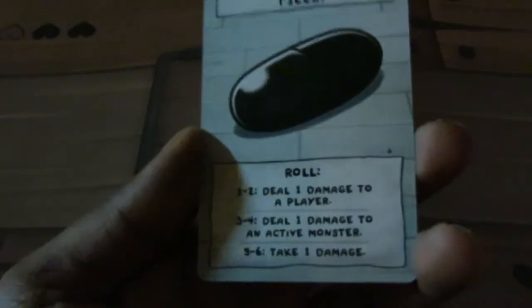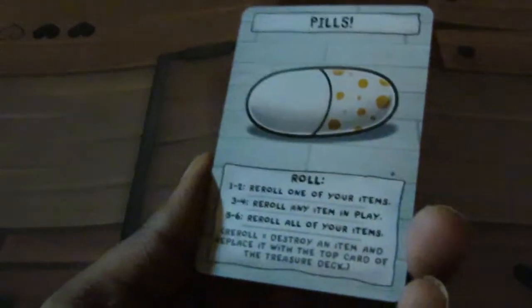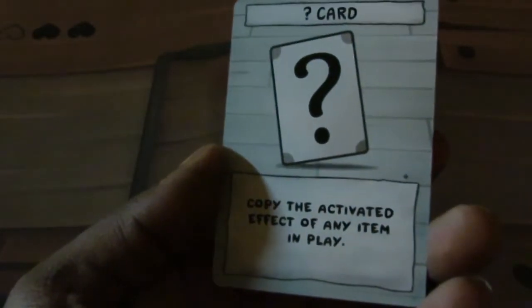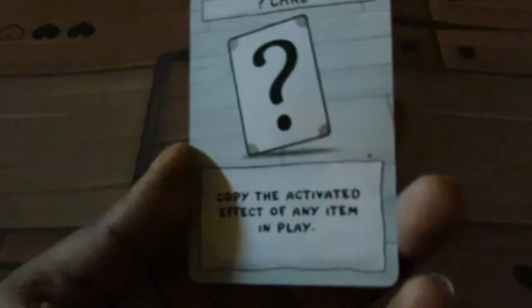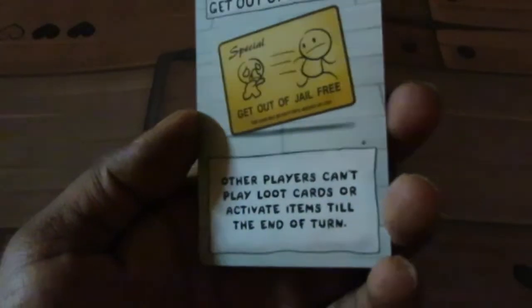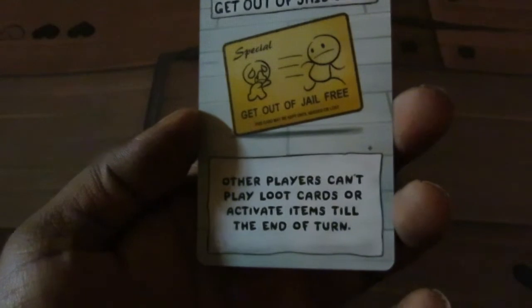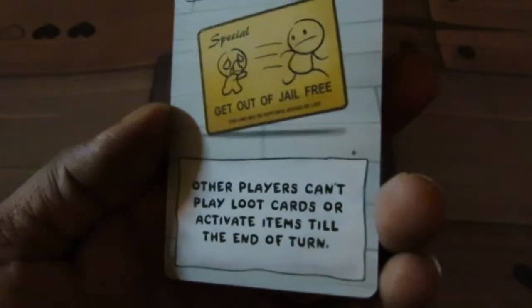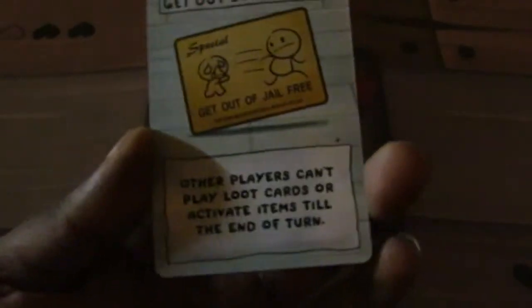We got some new pills here - oh my goodness, yeah we got some new ones. We got a black pill, we got this crazy looking pill. We're not going to talk about the Dr. Mario mobile game, that's in the rework - this is Isaac time. Too bad this isn't the blank pill, would have been nice. So we have our Question Mark card: copy the activated effect of any item in play. I can see some strategies going along with like Spoonbender or Godhead for this one. Library - here's our get-out-of-jail card. I was about to call this a library card. Other players can't play loot or activate items until the end of turn.